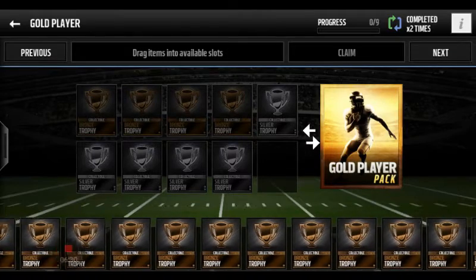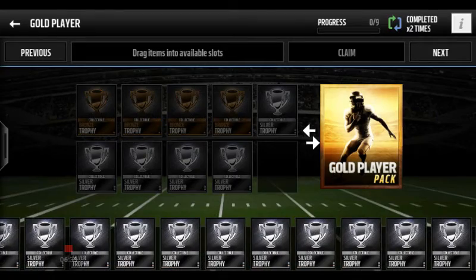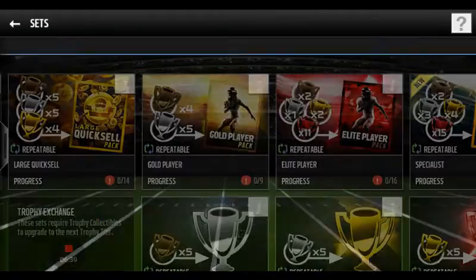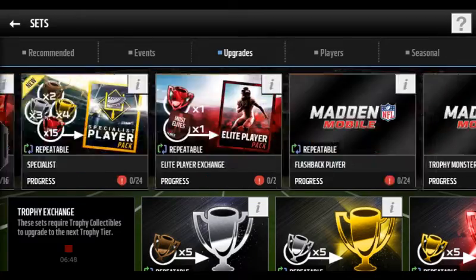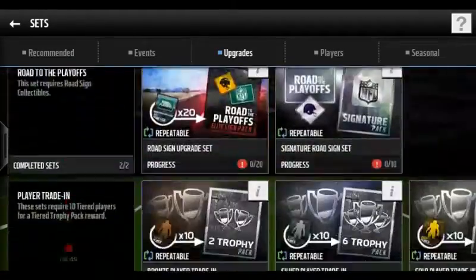You can also do upgrades — go to the Gold Players set, put in four bronze and five silvers with trophies, and you'll most likely get a gold player. I only did it twice because my team was already getting elite, so I didn't really need to keep doing it.